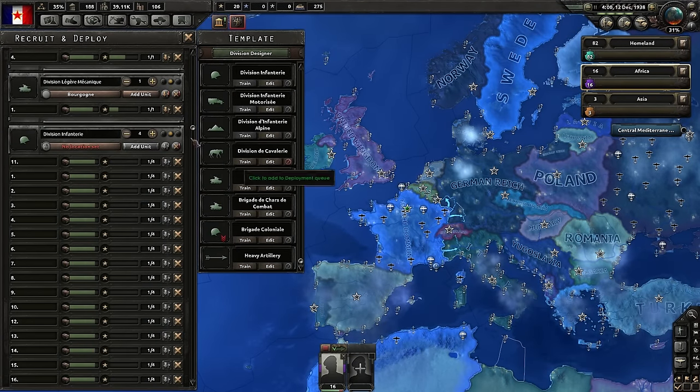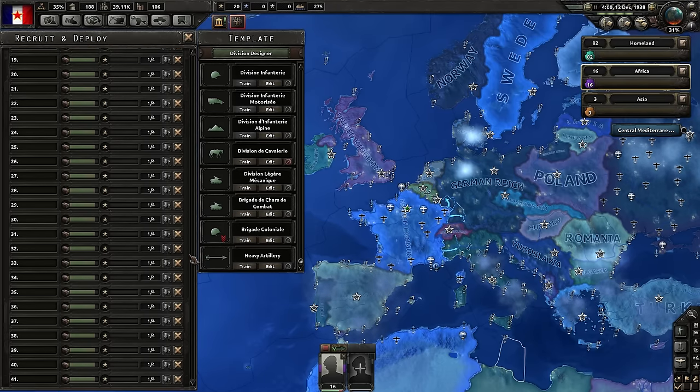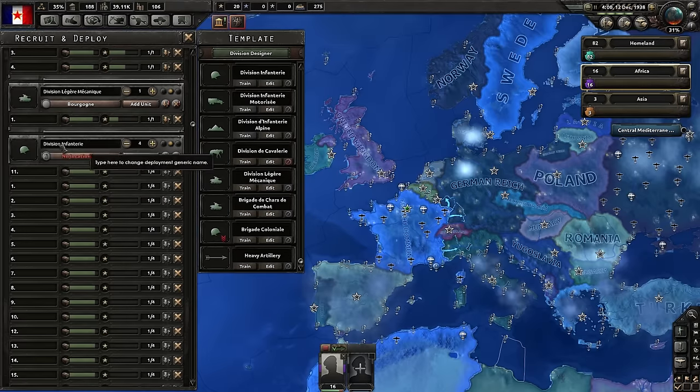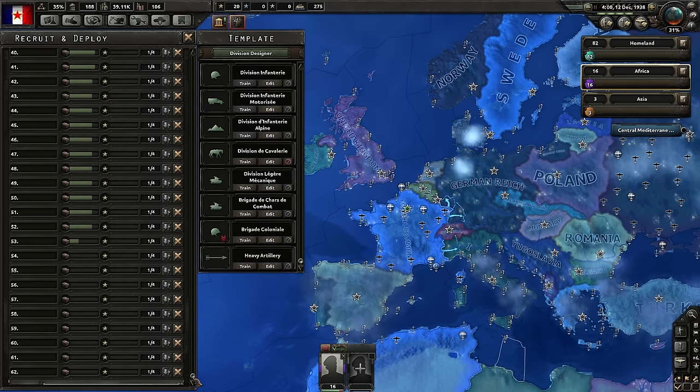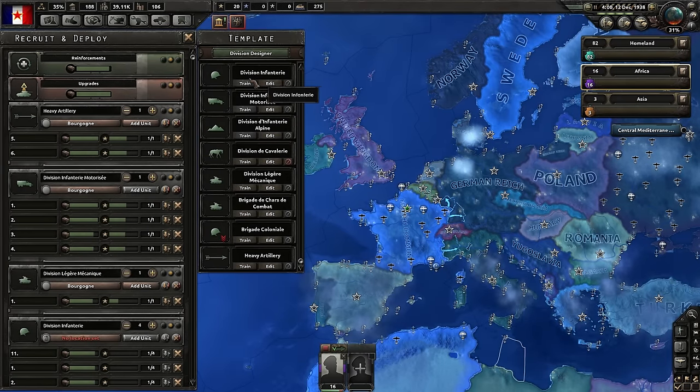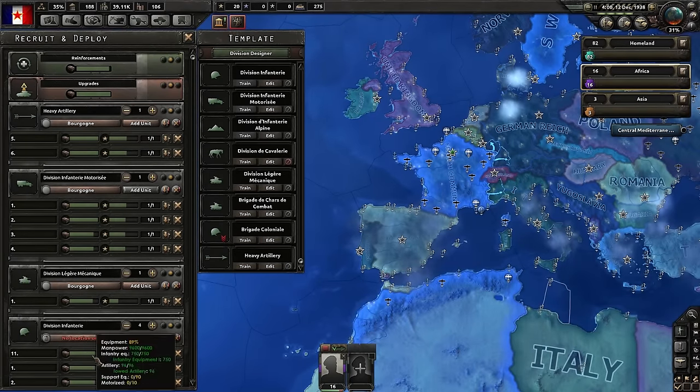Adjustment number one. I feel like the recruit and deploy screen is a bit unwieldy, in that there is no way to collapse down the individual division templates that you're training. You should be able to click on the icon or a button somewhere to minimize the group. Look at how long this list can get — infantry at the top, then motorized, then tanks — it can be difficult to find what you're looking for. It's just a little too cumbersome, not being able to collapse them down.